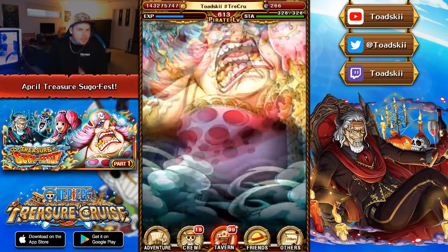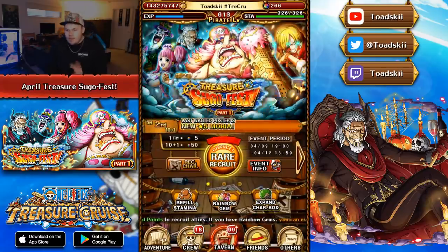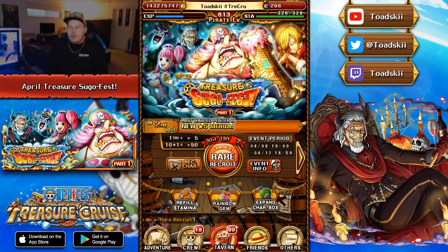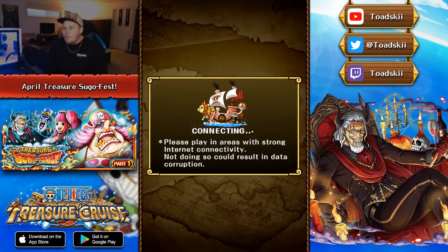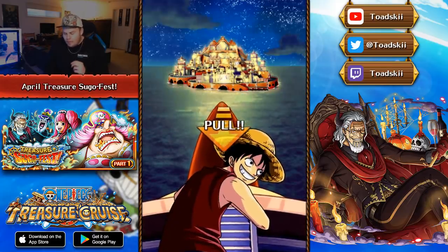I did see a couple people pull Rayleigh relatively early, which would be freaking awesome. As you guys may not know, Gekko Moria is guaranteed on the second multi and Perona is guaranteed on the fifth multi. So we're going to go up to five at maximum. If we pull Perona before the fifth multi, we'll stop. Rayleigh would be awesome - he's the 2x point booster for this Treasure Map and he's not guaranteed. Last Treasure Map I didn't get the 2x point booster through my five multis, so hopefully we get more luck this time.